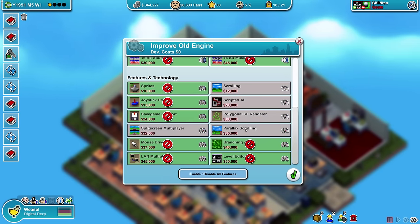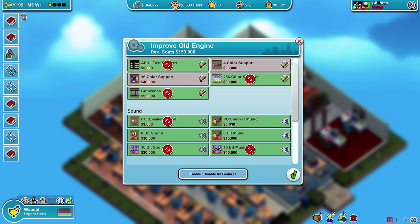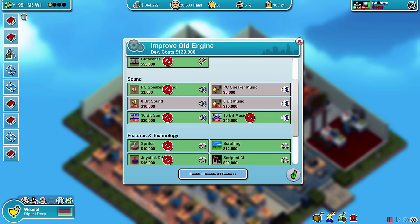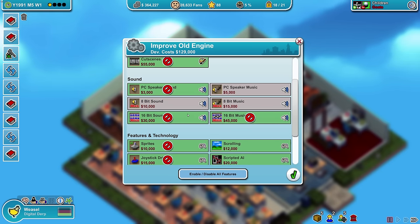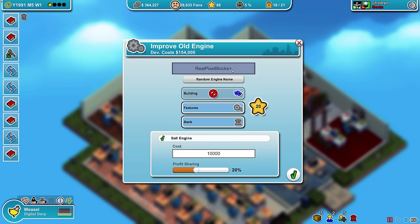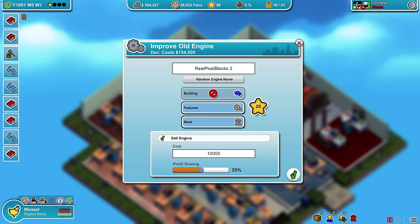We're gonna improve our old engine — the Real Pixel Blocks. Throw in all the new awesome features. Nobody needs four-color support or PC speaker music, same with 8-bit sounds — screw that. The time is 1991. Let's have that Real Pixel Blocks 2, cost 10,000, 25% profit sharing — works for me.